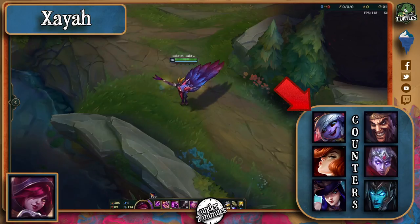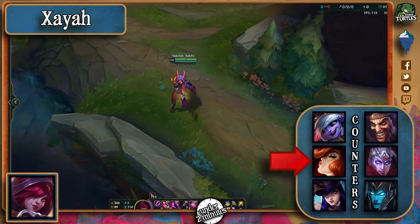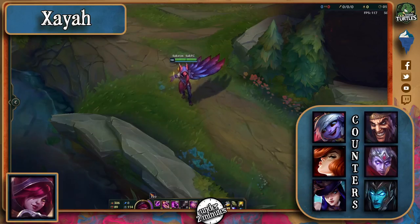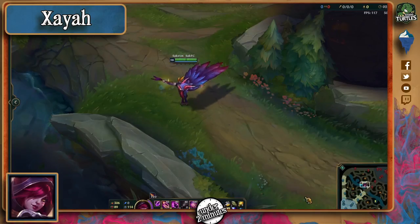pick someone like Jhin for her long range, high burst, and also the jump to get out of the feathers' way. Miss Fortune's damage output, especially in the laning phase, is extremely superior to Xayah's, and Caitlyn can deal a lot of damage while staying out of the danger zone. Draven for his movement speed boost, Varus for his long range poke, and Kalista for her kiting potential make other good counters as well.